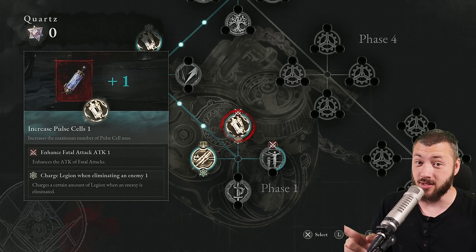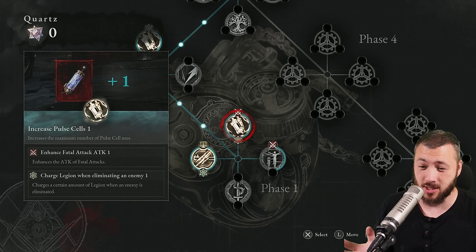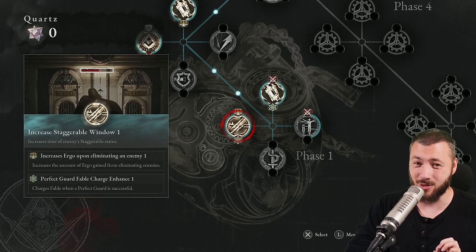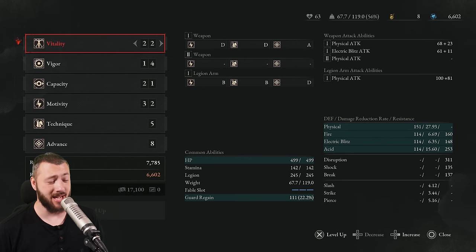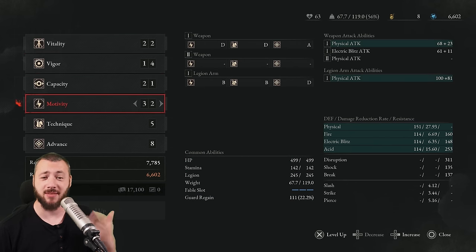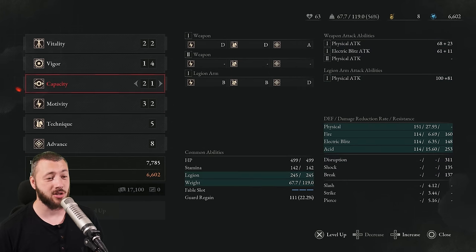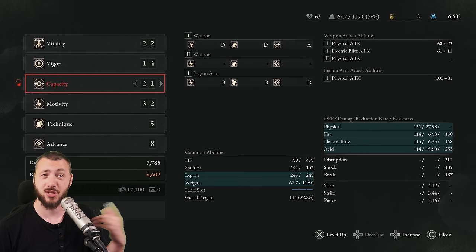Which stats and P-Organs should you focus on first, especially the smaller node upgrades that tremendously enhance your playstyle? Let's focus on stats first. I'm running motivity right now for maximum physical attack — a strength build. I've been overdoing it a little with the physical damage, with zero points in technique and advanced. The most important stat to beef up next to your main strength stat is capacity.